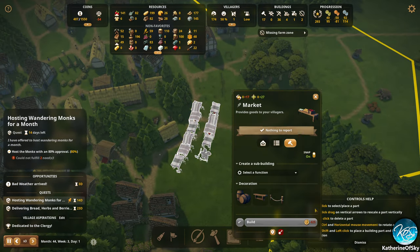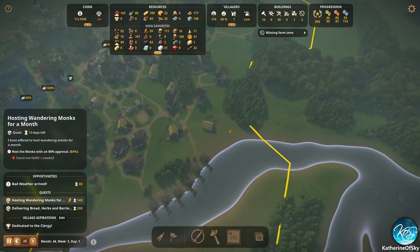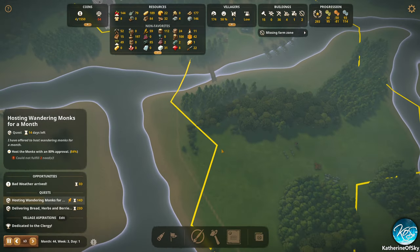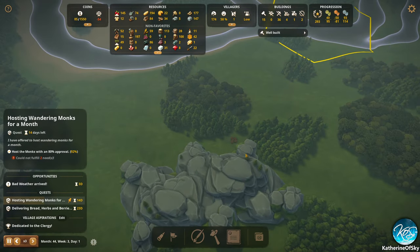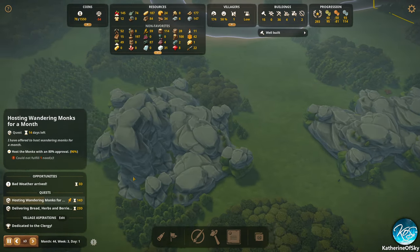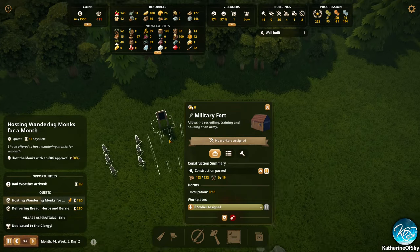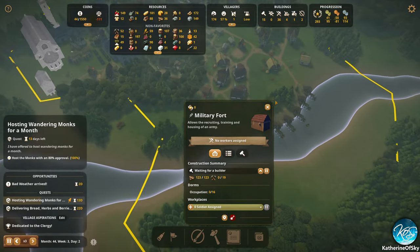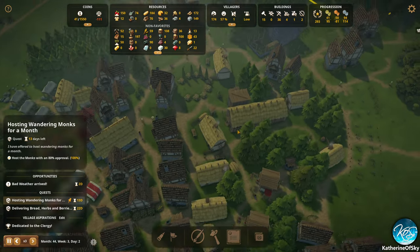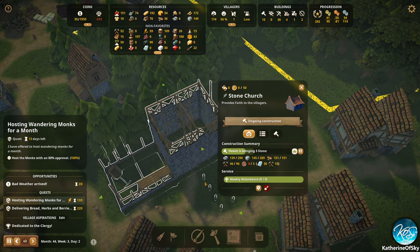This is going to cost about 425 — not too bad at all. Looks like we got our bridge, and there's the big bridge. Now we're able to look at these giant mountainy bits over here. We still have the fort which has not been finished — that might be another project. Let's go ahead and unpause that, even though they're going to work on the stone church first. This is actually coming along — looking nice.